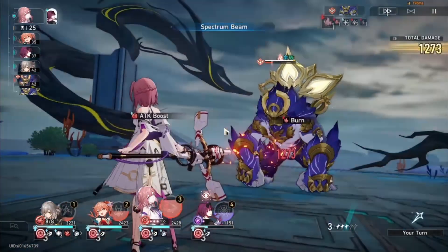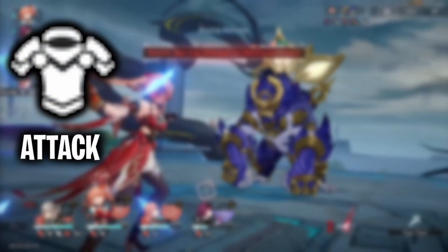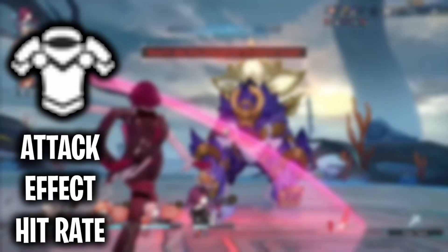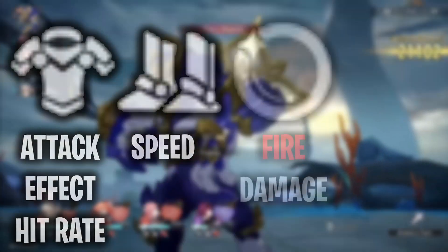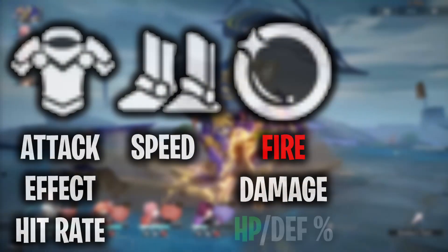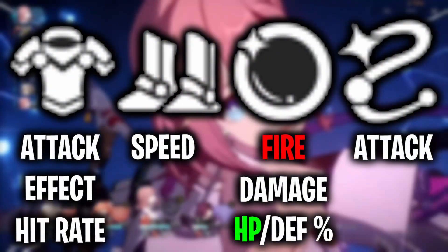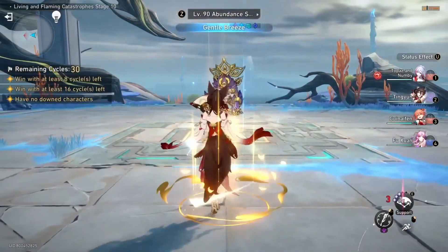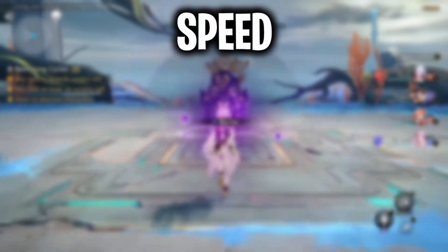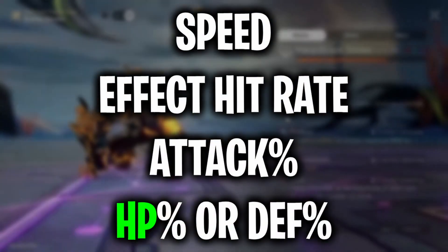For main stats: on the Chest Piece, you'll want Attack% for more damage or Effect Hit Rate for a support build. For Shoes, use Speed Boots to hit important thresholds. For Planar Orbs, Fire Damage if dealing damage, or HP/Defense% if supporting. On the Rope, Attack% for more damage, and HP/Defense% for support. For substats, prioritize speed, then any Effect Hit Rate needed to hit the threshold, followed by Attack%, HP, and Defense%.